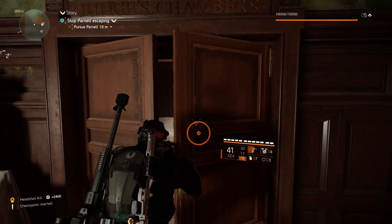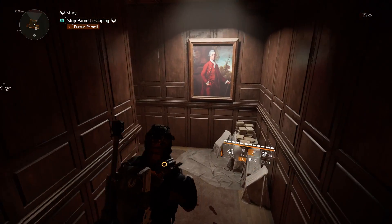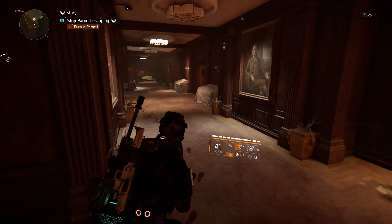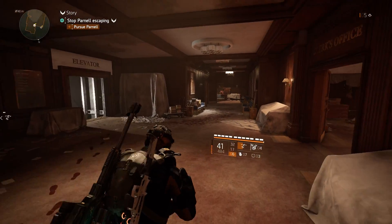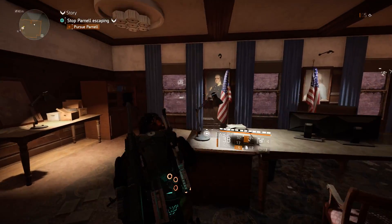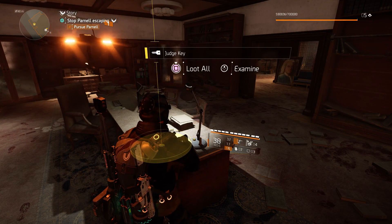Once clear, you'll need to exit the room through these doors here and just follow the corridors around until you find an elevator. The mission wants you to progress by going down the elevator shaft — it's just to the left here as you're running through — but ignore that for now and just run straight ahead and go left into this room here. You'll find that you can interact on this table and there's the judge's key.